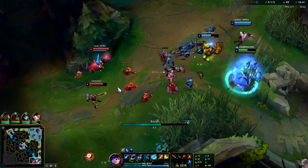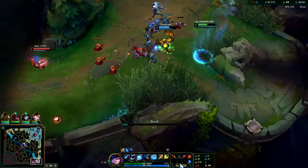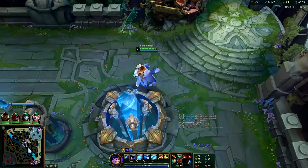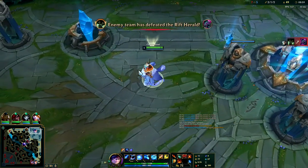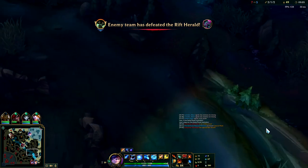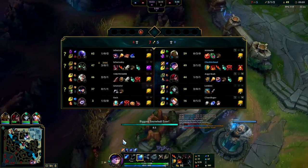We can't afford our full jungle item so we'll just buy a pink ward — that's fine. On Nunu it's really important to have a pink ward on the map at all times after your first back typically. It helps your ganks — like when you saw me pink ward this, I got to double dip on the gank with the scuttle crab speed up. It's pretty solid.